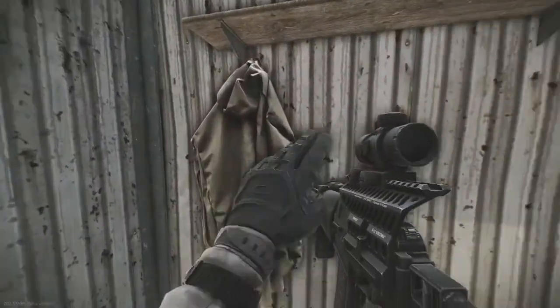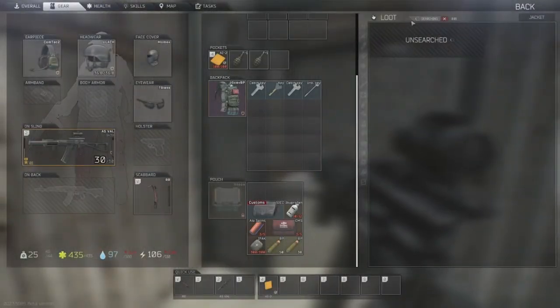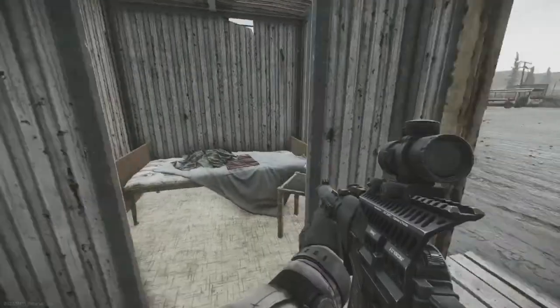There's one jacket in here, and this jacket has the potential chance to spawn the 204 key — Dorm Room 204.